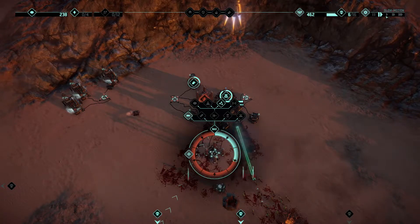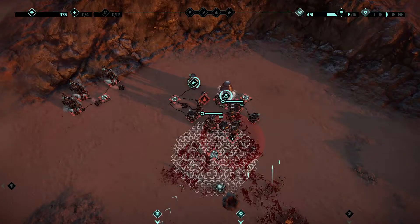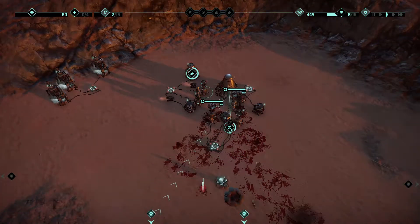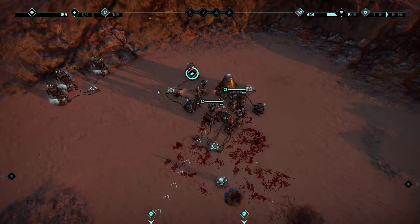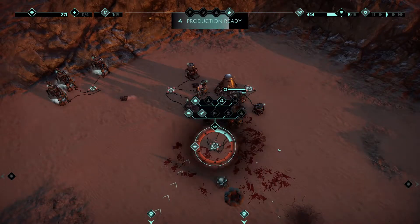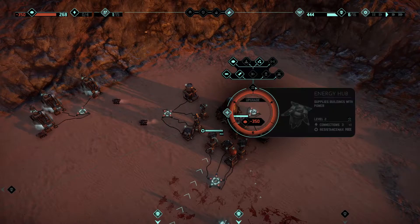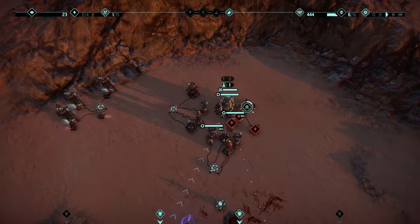We need to build another something — we can build two more things here. Let's place the tesla here, upgrade it, and send available crew members. Then I need to build an uplink somewhere. I'll place another laser — upgrade this thing for 350 and then build an uplink. We can upgrade it for cool stuff: build, upgrade, and use an uplink.